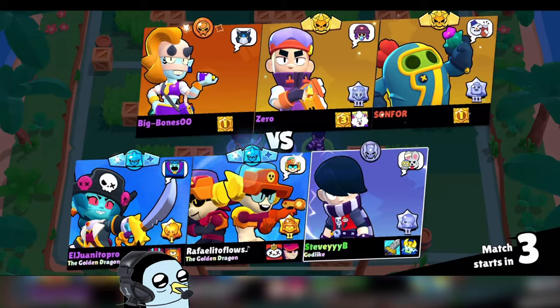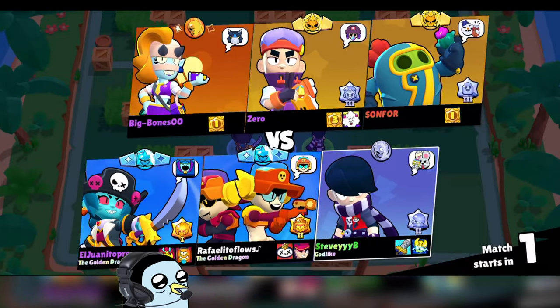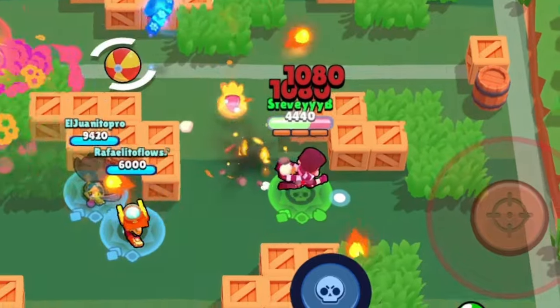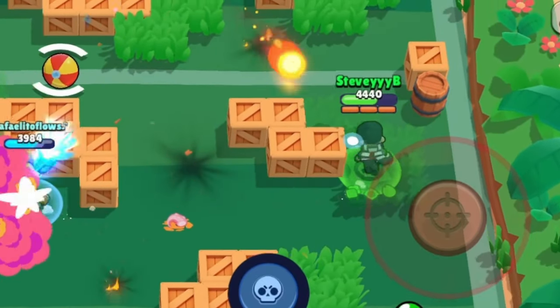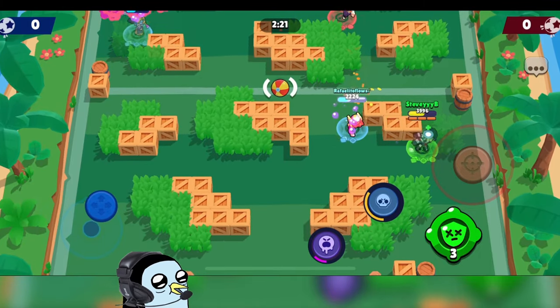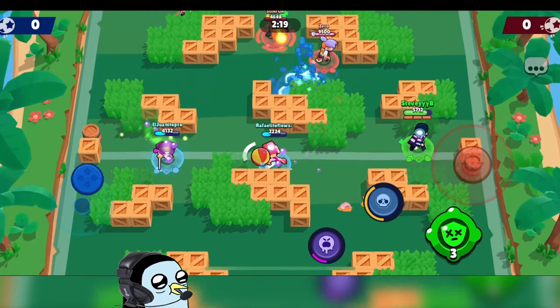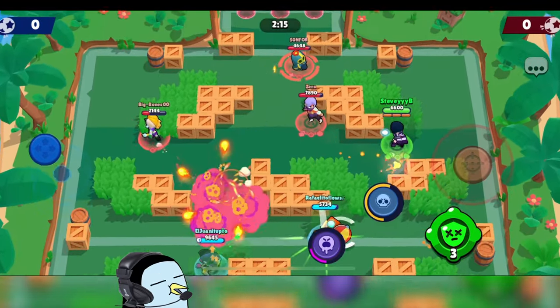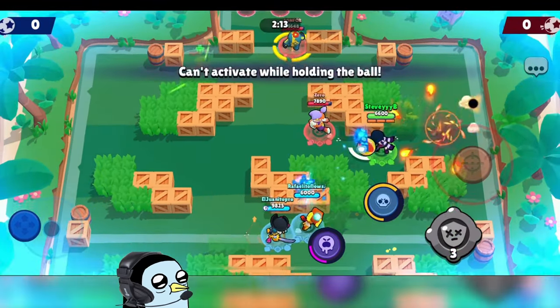Showdown is definitely not the move right now with that huge, very open map where we can't get to anyone, and teamers going crazy. We are definitely getting slapped around in Brawl Ball as well. I guess I got really lucky whenever I was playing Edgar the first time — happened to get a really good map.